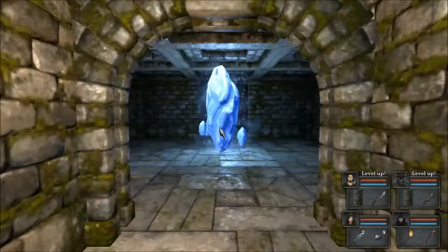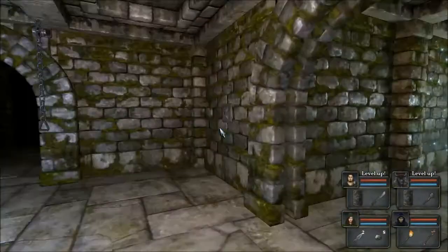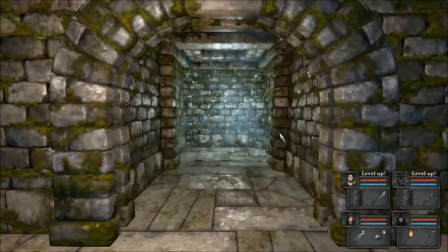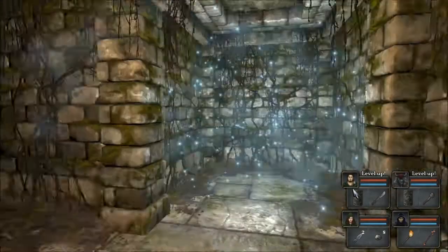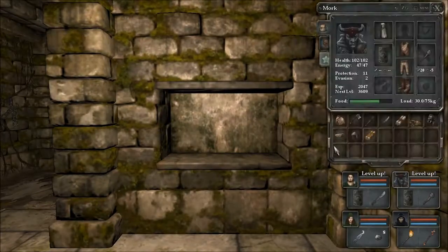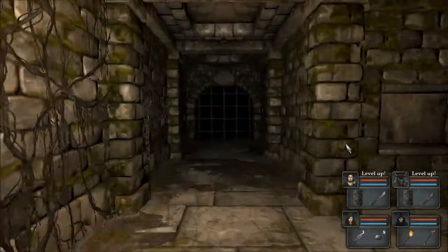Welcome back. Last time we had unearthed the teleporter by using the two iron keys, so through we go. What I thought was skellies walking around ended up not being skellies — it was just the sound of the teleporter. This says scroll of poison bolt. It tells you exactly what to do for it, so at least we know what to do.